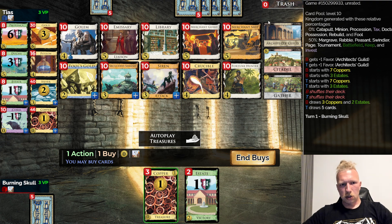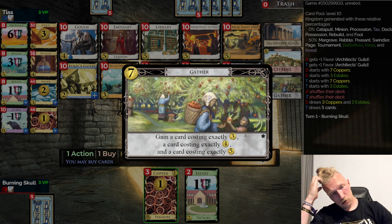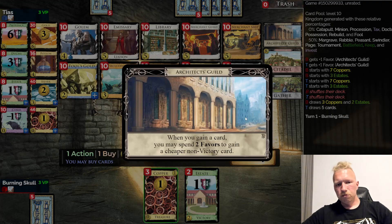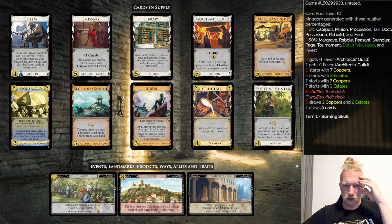I'm doing terribly this season, which is not a huge surprise. Also, we don't have any new cards so far — Gather, that's a new one: gain a card costing exactly three, one costing exactly four, and one costing exactly five. Yeah, that's a new one — I'm playing it, haven't played with this one before. And it's not just Action cards, it's like any kind of cards.